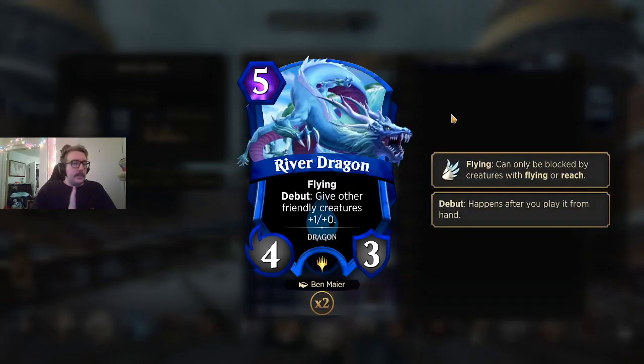River Dragon — on the fence, but I think it's a good curve topper. If you're splashing white, you could be playing Heron, which is plus one plus one to all your flying creatures, and that might deserve one or two slots. Since I'm trying out some other white slots, River Dragon is a fine curve topper — a little bit below rate for what you're paying, but with Paragon of Balance and evasive creatures, the plus one plus two to everything — both ground and flying creatures — I think it can make a worthwhile difference. We'll have to see how these games play out.